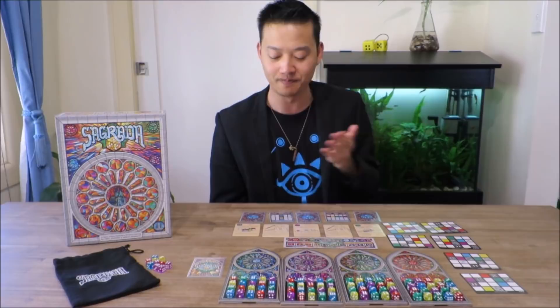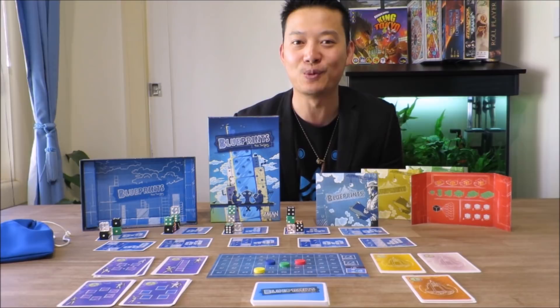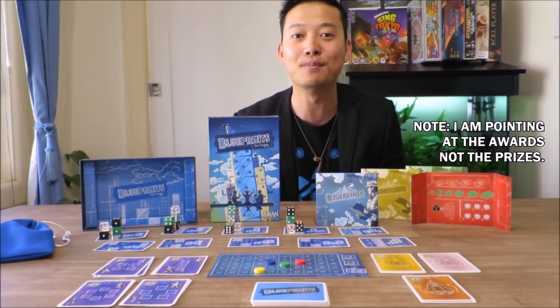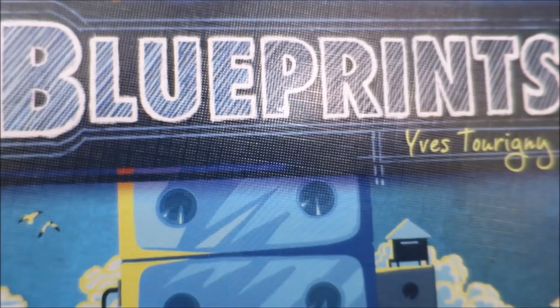Blueprints is a dice placement pattern building board game where players take on the role of architects as they try to build the grandest buildings ever using dice. They represent different types of materials as they try to claim various architectural prizes and thus gain the most prestige to become the most famous dice architect ever. A game of Blueprints is divided into three rounds.